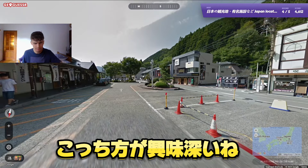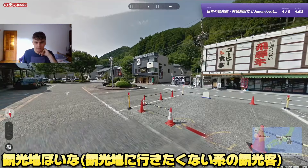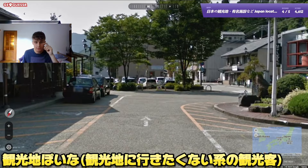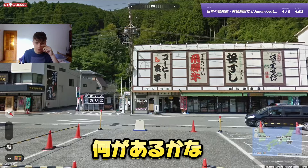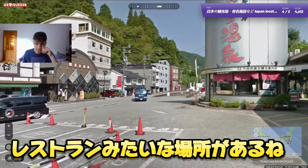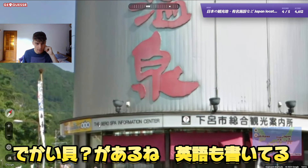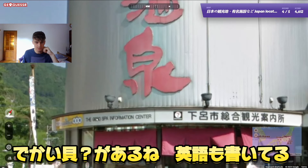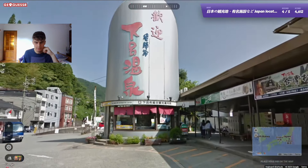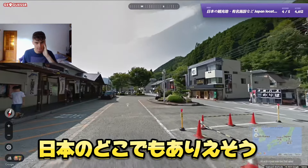Now we are in a more interesting location — this looks like a touristic place. There are probably some cafes and restaurants, and there's this big shell structure. I can even see some English signage — 'girl spa' — so this is a spa area.